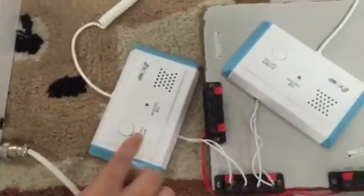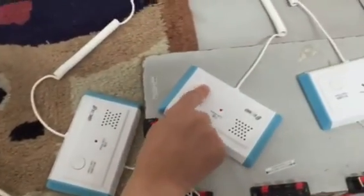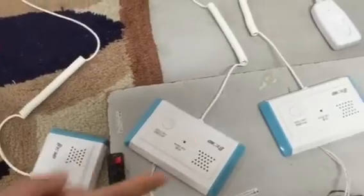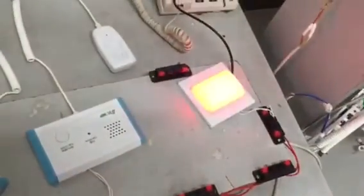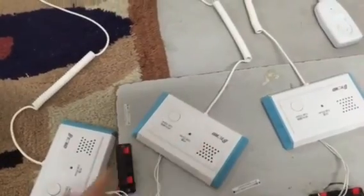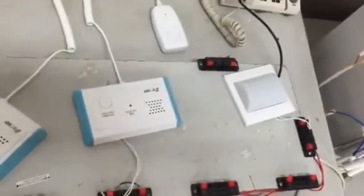Everything is confirmed and all settings are OK. Press 1 and you can see the door light turns on. Press the light return, then press the second one — the door light also lights up. Then press this one, and you can see each station triggers the door light.